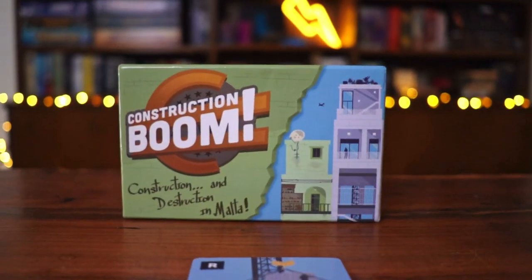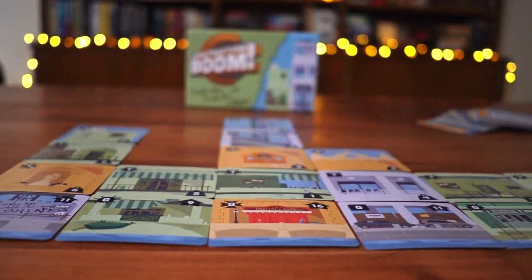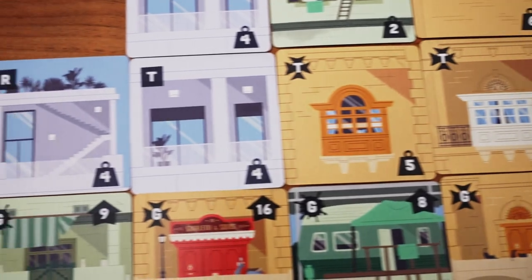Hello guys, it's Cardboard Rhino. You're watching Play It Right and I'm here to teach you the rules of a very special two-player game — it's Construction Boom. Construction Boom is a game that takes place on the small and beautiful island of Malta, where constructing new buildings is a tricky game on its own. The terrain is scarce and the competition is ruthless. Construction Boom is a two-player game where you're playing as a real estate contractor on the island of Malta.